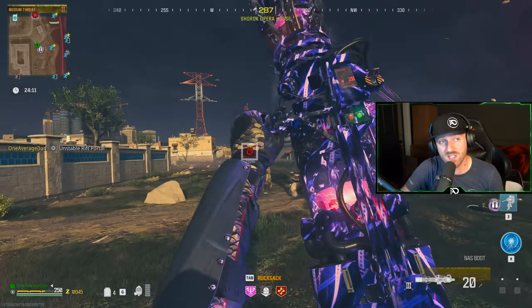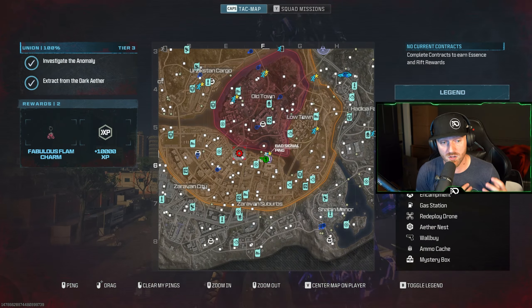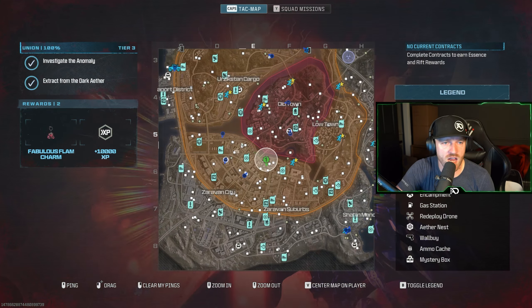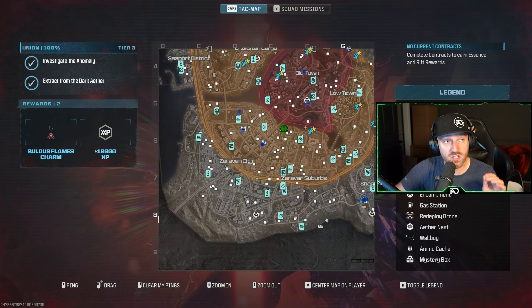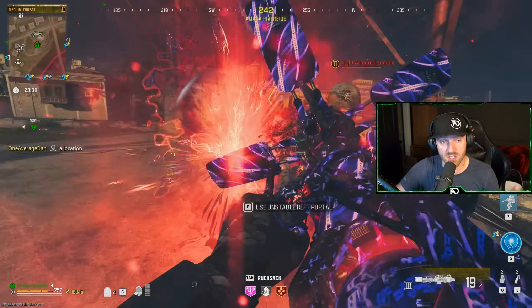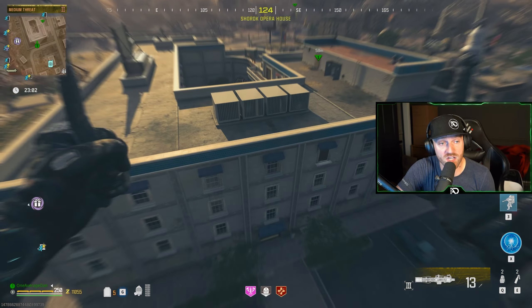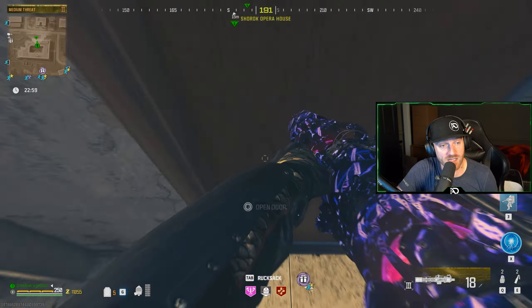After you've completed the third obelisk like this — if you don't know what I'm talking about, you can check this video up here. I did a full tutorial on how to unlock the Unstable Rift, or if you're just stealing somebody else's — that opens up and your Unstable Rift appears.